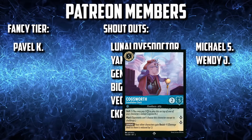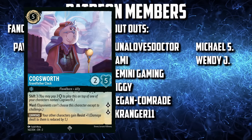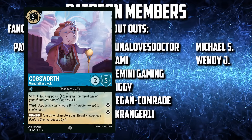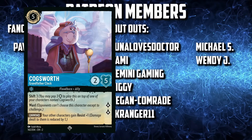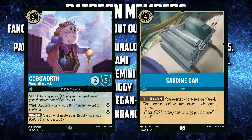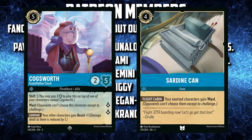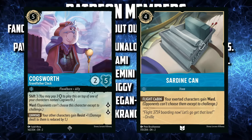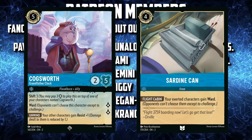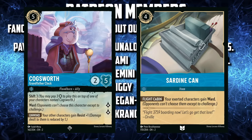Our most interesting two cards in the deck are Cogsworth Grandfather Clock, for having Ward built in and his special ability Unwind, and Sardine Can. Cogsworth's Unwind ability gives all other characters we control Resist 1. With 2 Cogsworths in play, all of our characters would have Resist 2, and each Cogsworth would gain Resist 1 thanks to the other being in play.